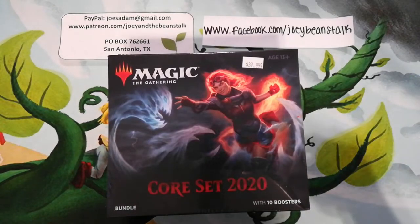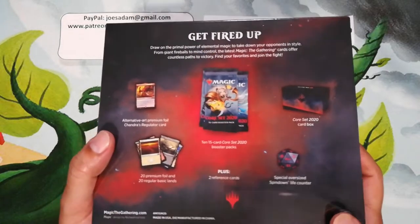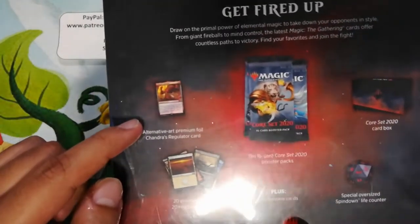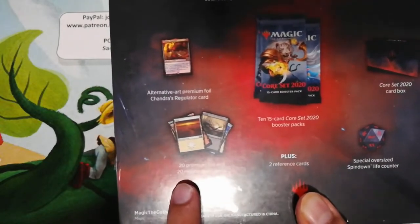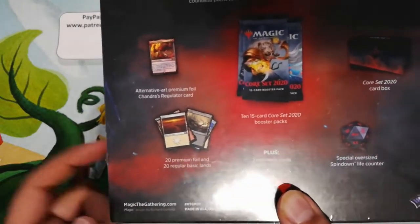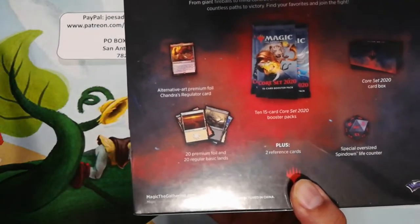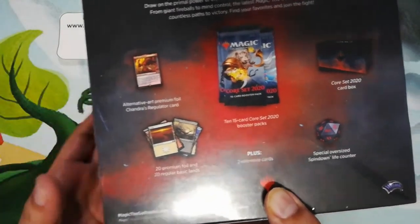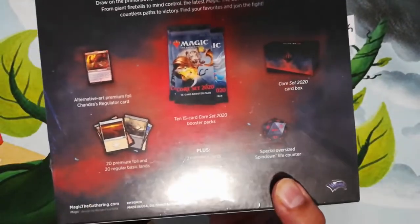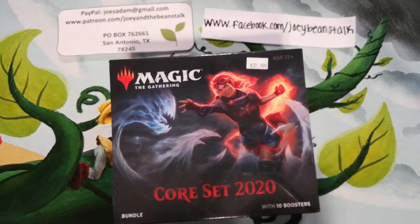What's up everyone, it's me Joey. Today we're gonna open up a Core Set 2020 bundle. This thing is different from the last bundles — it comes with an alternative art premium foil Chandra's Regulator card. It also comes with 20 premium foil and 20 regular basic lands, which is different. Previous bundles had like five premium foils and a land pack. It also has 10 booster packs, a card box storage, a special oversized spin-down life counter, and two reference cards.